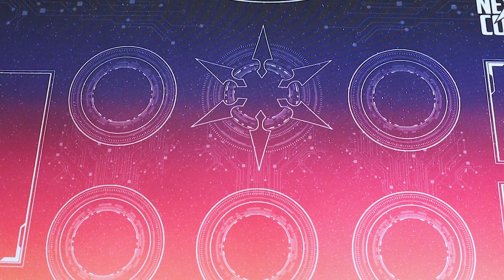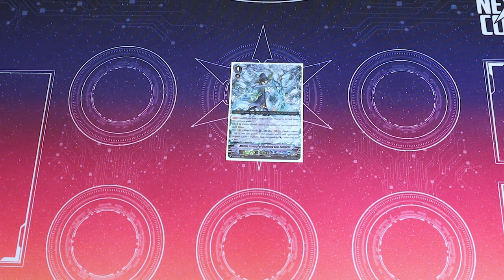Our grade fours: I run one Captain Lambrose. In hand, if you have a Thavas Vanguard, this unit becomes grade three so you can call it. It's also 15k base, but it doesn't have triple drive. When it's placed on Vanguard, you can pick any number of your rear guards and stand them — so it's like Thavas's resting ability is already fixed.